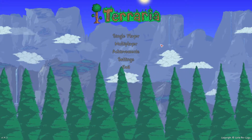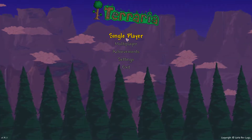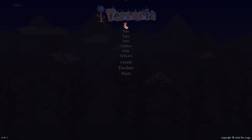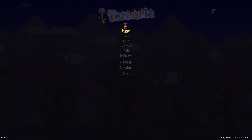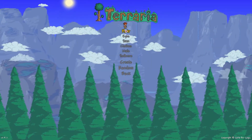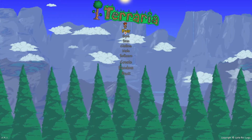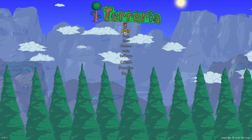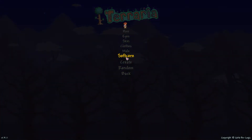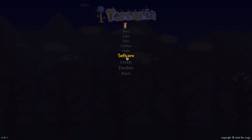Before you can actually play you have to create your character. To do that press single player, press new character, and here you can create your character. The appearance is purely cosmetic and it really doesn't matter how you look. If you've never played before I would highly recommend playing the game in softcore, which means that you will only drop coins if you die.